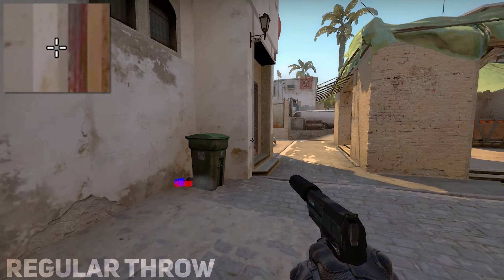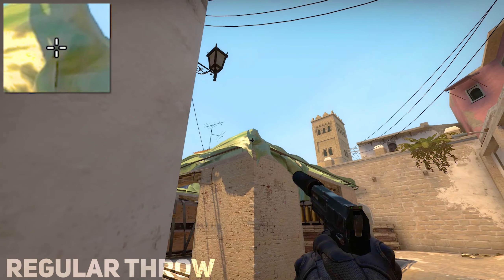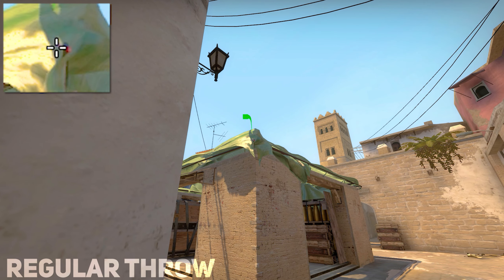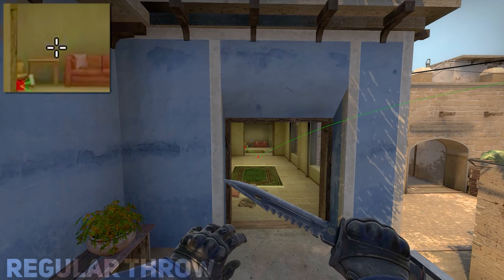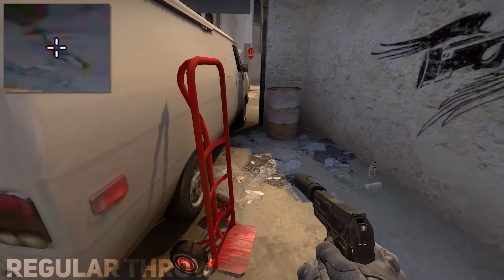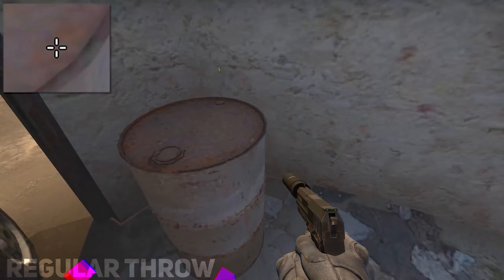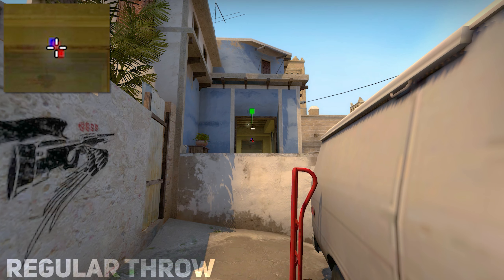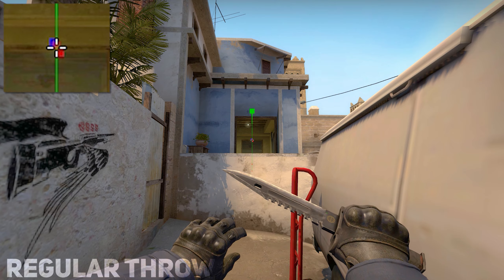And this is how you smoke apps from market door — just in the corner where that trash can is, then to the left of this dot. Perfectly smokes the doorway. Same smoke but from truck — this one lands actually a little bit deeper than the last one.